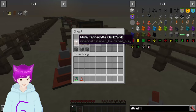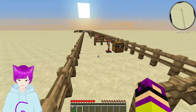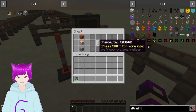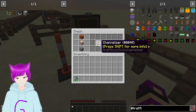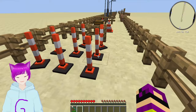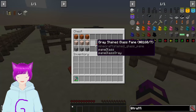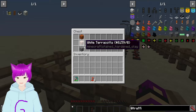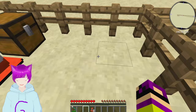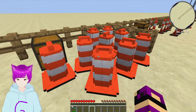Next we have the cone — the basic traffic cone. What's funny is you can actually wear it as a hat. All you need is orange terracotta, three white terracotta, and three cobblestone, and it gives you a cone. Next is a regular channelizer — you get eight of these when you put cobblestone, white terracotta, and orange terracotta in this pattern. That's a lot of cones for your next big construction project. Similarly, the barrel/drum — you also get eight of these when you craft them, and they can also be worn as a hat.